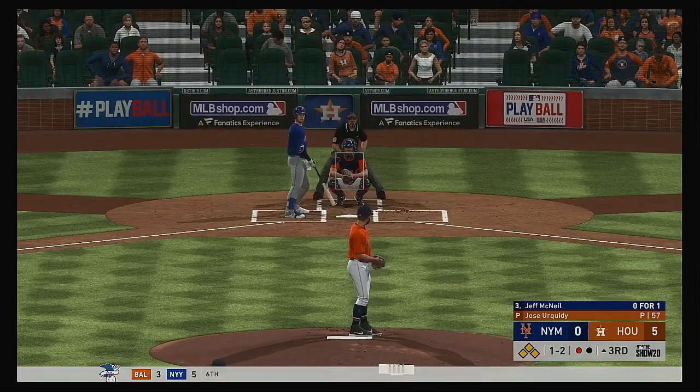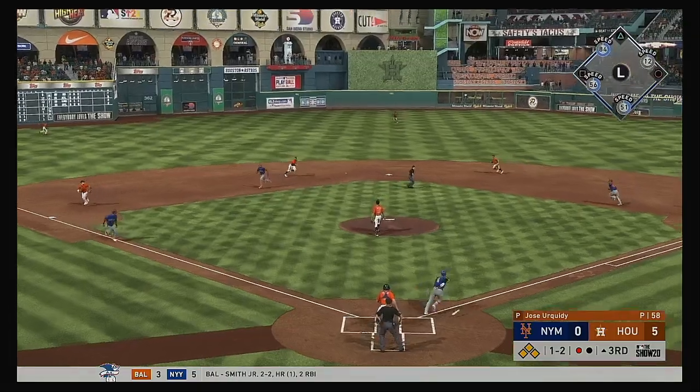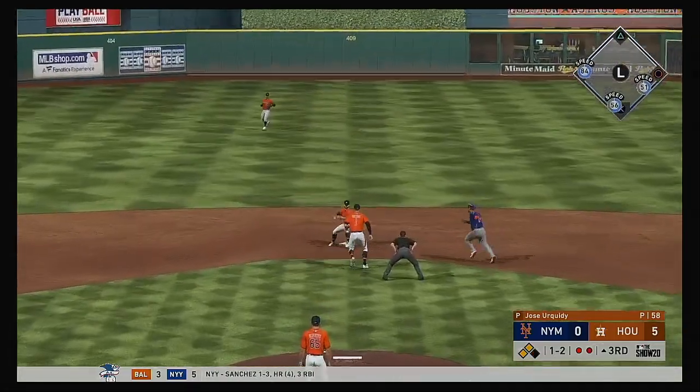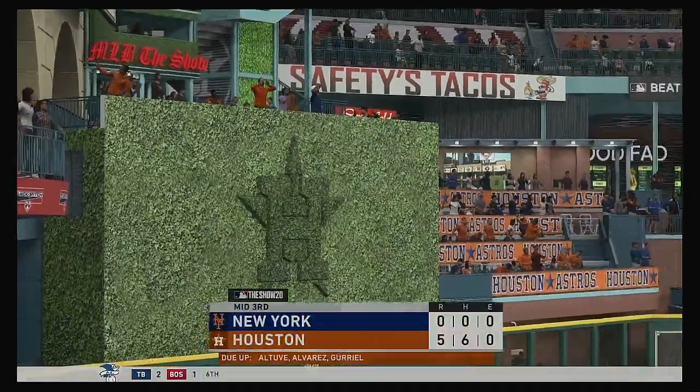Jeff McNeil will be the next to take a turn, 0 for 1 after he took a look at strike three in his first plate appearance. A bouncer up the middle — Altuve to Gurriel for an inning-ending double play.